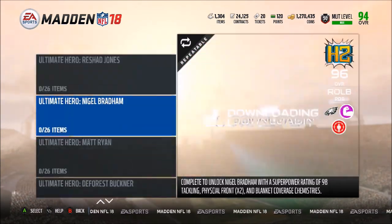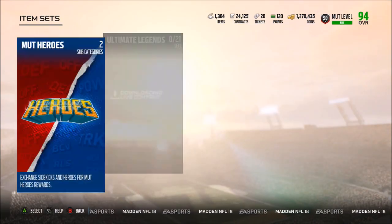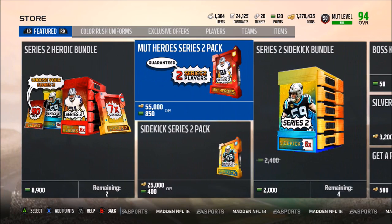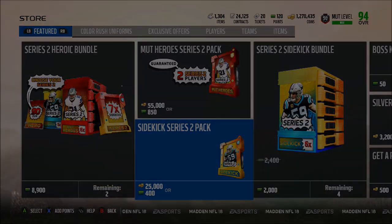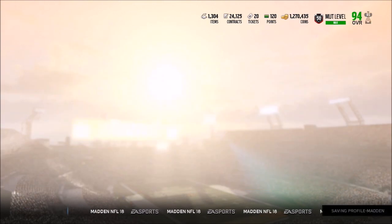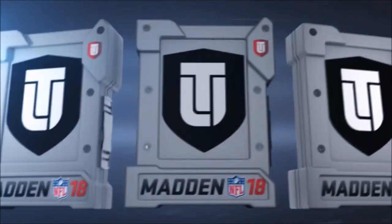I'll probably have a video coming out for you guys later today giving my opinion on which ones I think are the best to do. Let's check out the packs in the game before we open our Mud Rewards. We have Mud Hero Series 2 packs — the psychic contains one psychic or hero and four silver or better players. The Series 2 pack contains two Mud Heroes players, a psychic hero, an ultimate hero, one good or better player, and three silver or better players.